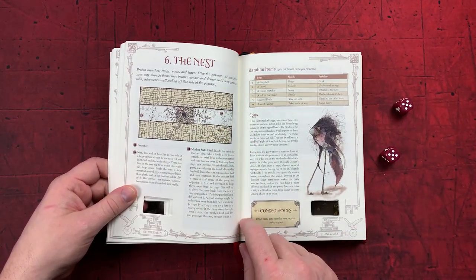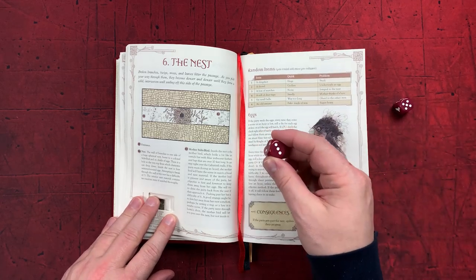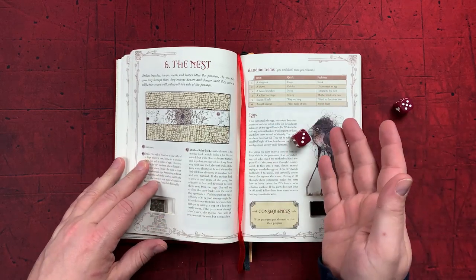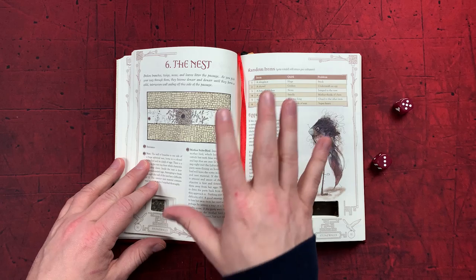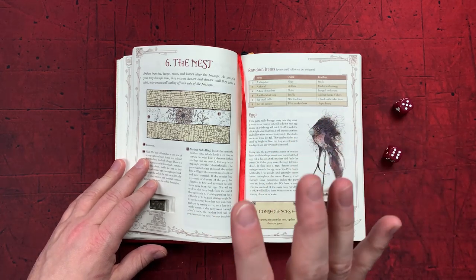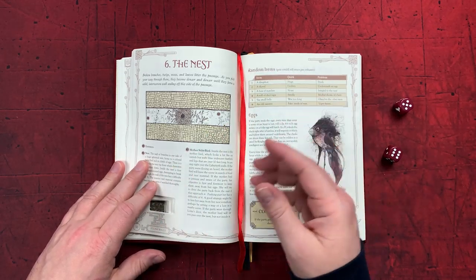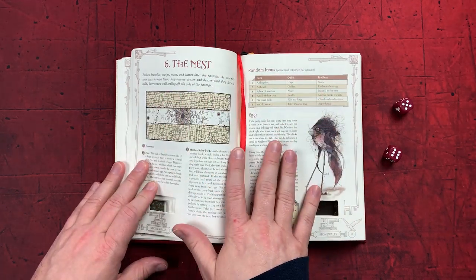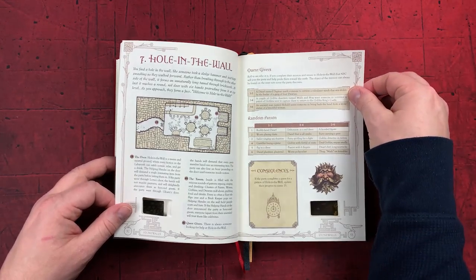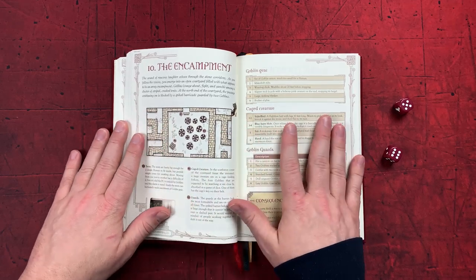You do that encounter, complete it, update your progress again — so from six you roll and might move to seven, eight, or nine. That's how progress is managed. The consequences also manage your time: if you fail a scenario you might lose an hour, and if you want to re-explore a nearby area and roll a one on the die, you lose an hour. There are very few encounters that give you back time, but you can find them. You also find items and NPCs throughout, and there are tons of charts for random items and characters with rollable personalities.